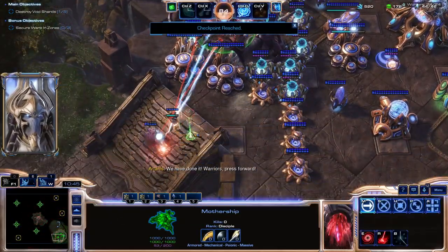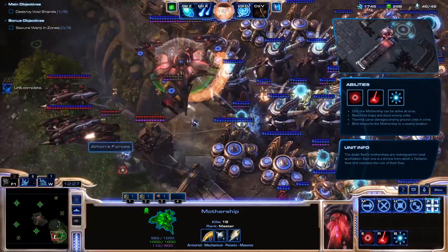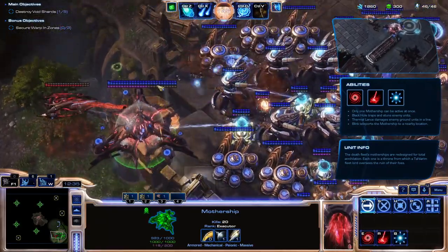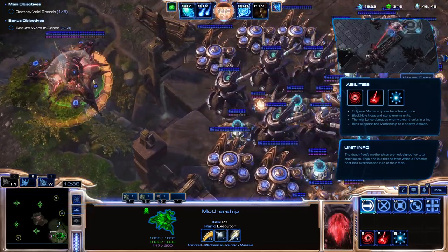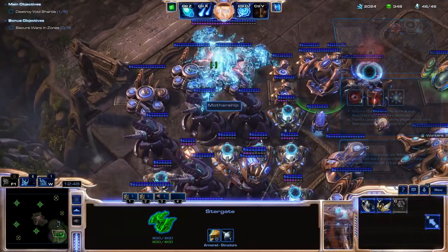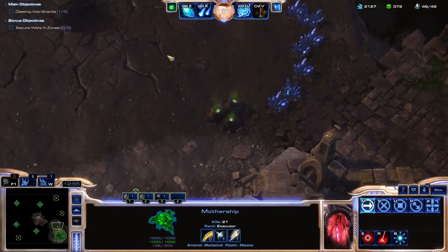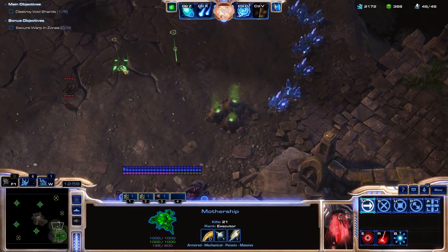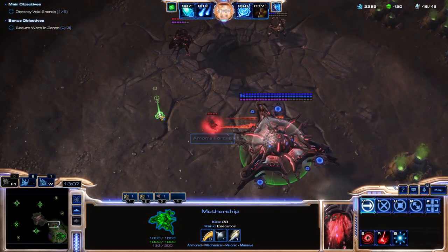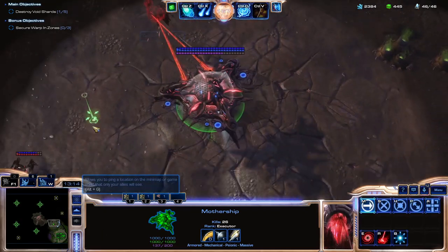And goddammit, it lives up to the title. 1,000 health, 1,000 shields, a no-energy low-cooldown blink ability, a massive AoE stun, a decent AoE burst, and an attack that does a base of 228 damage that it can fire while moving. Yeah, this thing is insane. In other playthroughs it's sometimes just not worth the 10 supply and over 2,000 resources it takes to acquire, but with our very limited supply and low resource requirements, it is absolutely worth it and it's going to make the next step of our plan immensely easier.